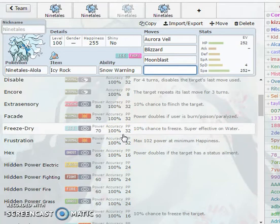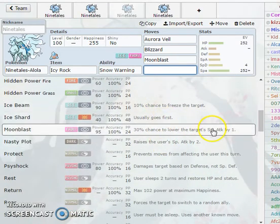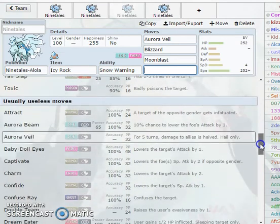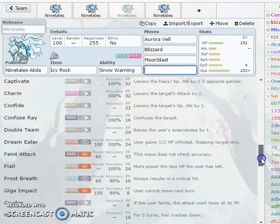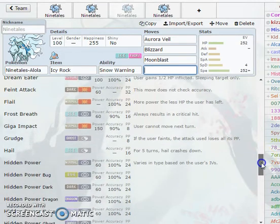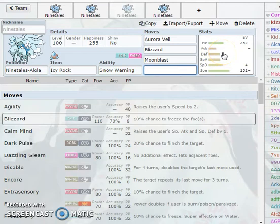Alolan Ninetales does get access to Freeze Dry, which is actually super effective on water types - so that's very nice. It's four times effective on things like Mantine and Gastrodon. If you have something like a toxic spike setter, you can also use Nasty Plot. Ice Shard is there, but it's not really going to be doing too much with the weak base attack stat - just for priority. You can also run Roar, Toxic, Charm. Traps is also kind of viable. Confuse Ray I wouldn't really run because it got nerfed this gen down to 33% from 50%. Grudge is also interesting if a steel type kills you with Bullet Punch you can Grudge their PP. Sheer Cold is also an honorable mention.